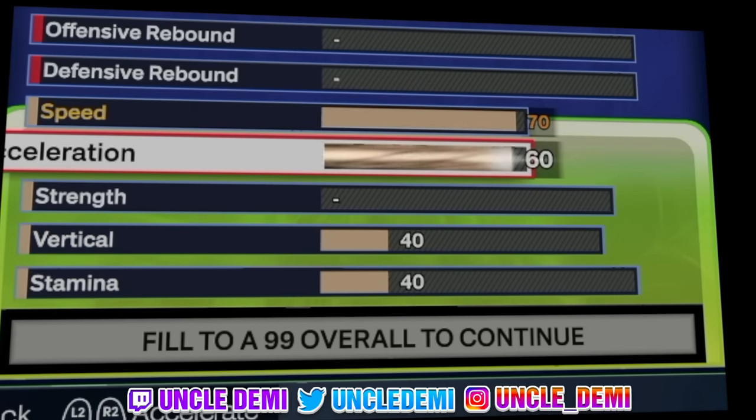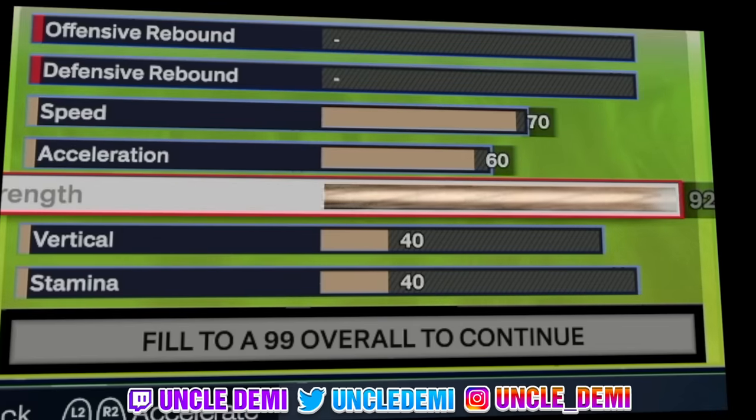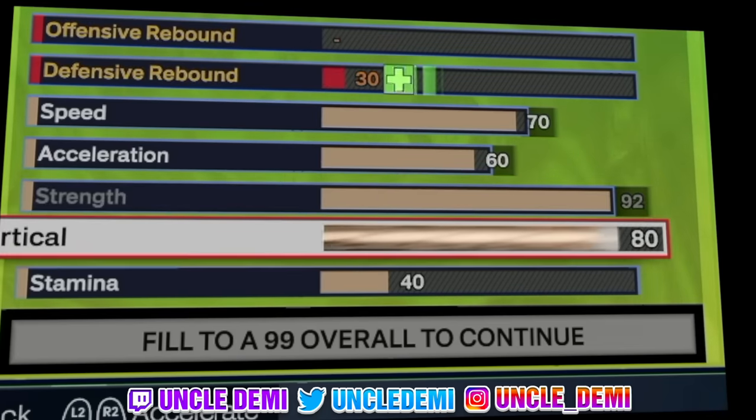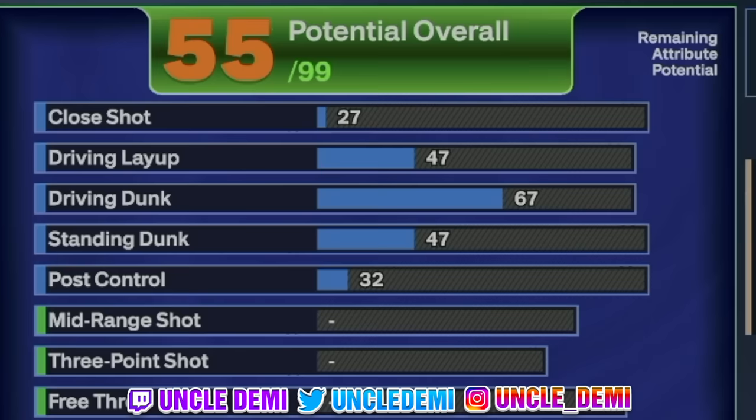Speed also covers acceleration with the ball in your hand, and you need it to be able to get Big Dripper Hall of Fame. So we're going 60 on acceleration. We're going 92 on strength so we can get Bulldozer on gold, Brick Wall on gold, and Immovable Enforcer on gold. Then we're gonna go 82 on the vert — 82 vert will give you all the elite contact dunk animations, which is very important. Then we're gonna go 94 on stamina.